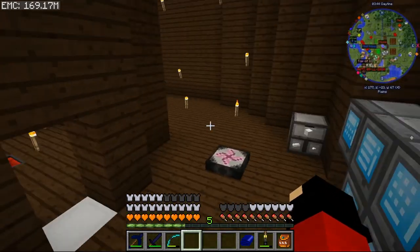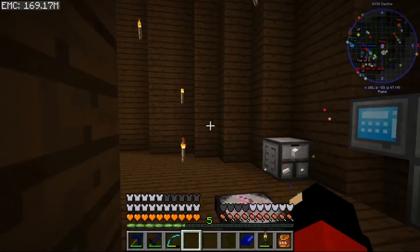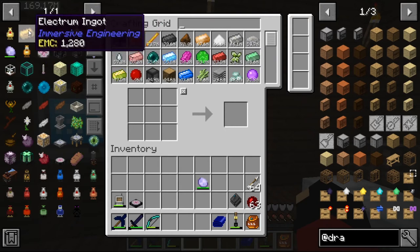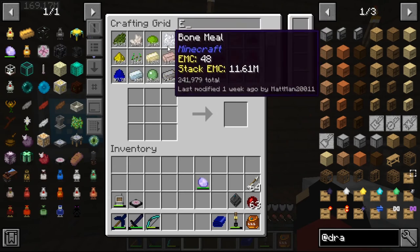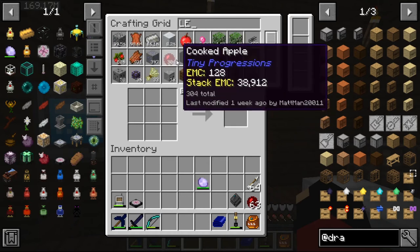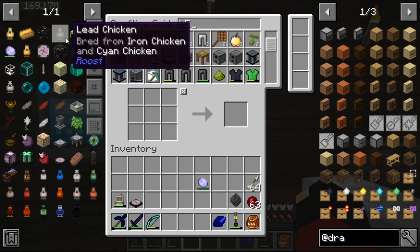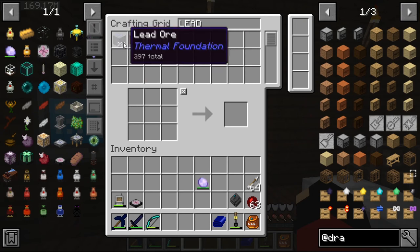Maybe in the next episode we'll work on the other thing I was telling you about, which kind of requires this stuff. I'm not sure if we really want to get into it without having everything ready. Do we have lead? We probably have lead from our ore miners. Yes, we have lead ore so we can get lead if we need it.